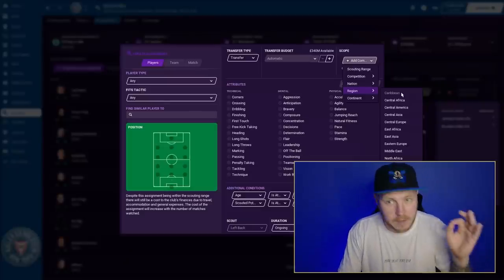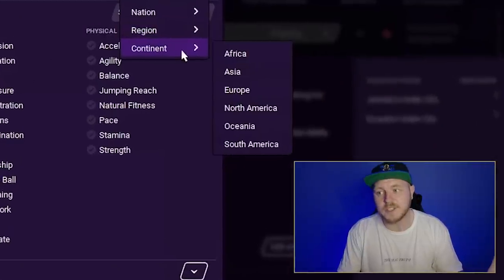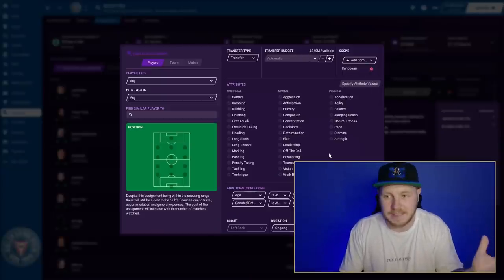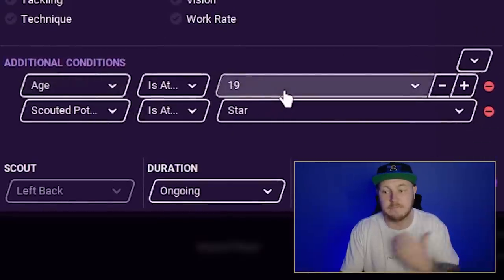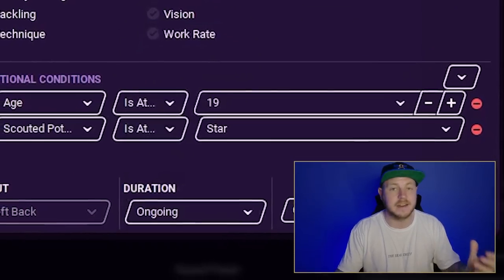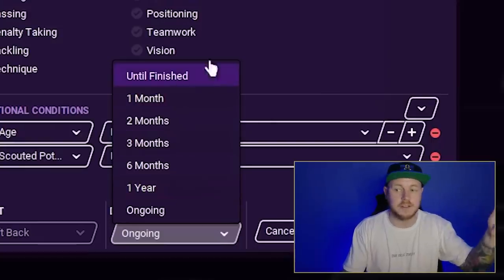If you don't have enough scouts for every region, you can go by continent instead — there are only six continents available. If you have eight scouts, send one to each continent and eventually they will travel around and find whatever you're looking for, whether it be first team players or future potential stars. For every single region I have set the age filter to at most 19 and scouting potential to five stars, with the duration set to ongoing so they will continually scout without me having to reassign them.